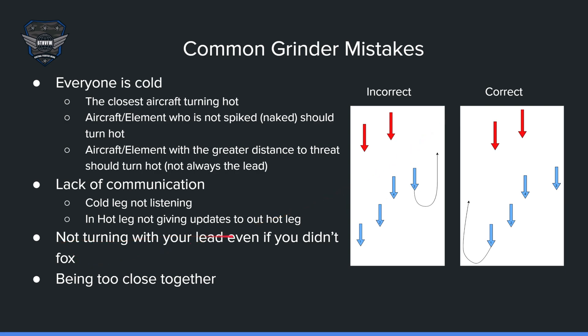Not turning with your lead is a big mistake. If you're number two and lead turns cold, you need to turn cold as well, even if you didn't fire. If you continue hot, you just get closer and closer. Always follow your lead. Another issue is being too close together — two elements should have proper separation. If they're within five miles, it doesn't matter; you're all in the same defensive situation. If separated by 10, 20, or 30 miles, you can have two truly independent situations and actually support each other.